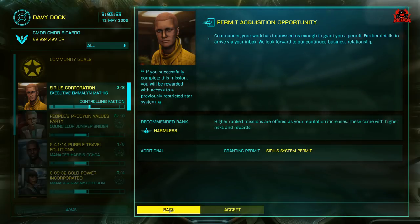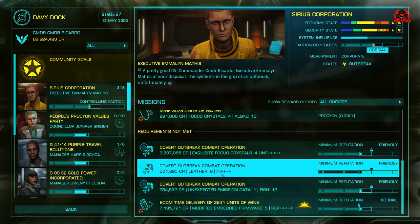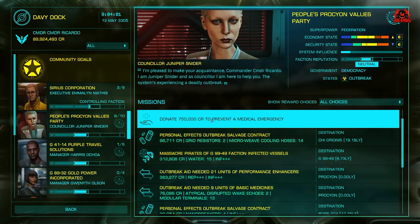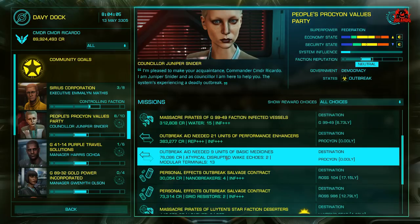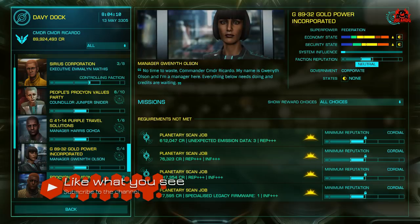Donating money gets you a little bit of reputation and you lose some credits, but it can get you on the board and open up some decent missions. For this you're going to need a pretty decent ship. Turning up in a Sidewinder — you could do it, but it would take you about six months. You're going to need a meaty ship to get in there and do it.